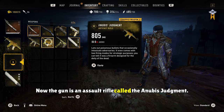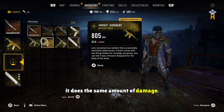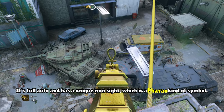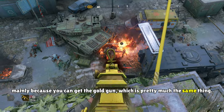Now the gun is an assault rifle called the Anubis Judgment. In comparison to the gold AR that you can get from Jay, it does the same amount of damage. It's full auto and has a unique iron sight, which is a pharaoh kind of symbol. Now if you're buying this for the gun, it is not really worth it, mainly because you can get the gold gun, which is pretty much the same thing.